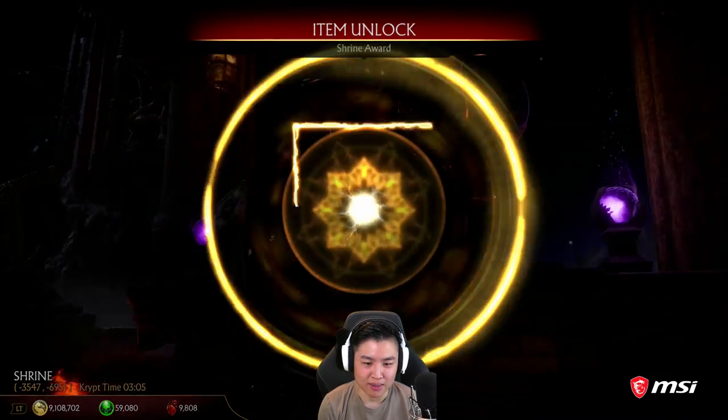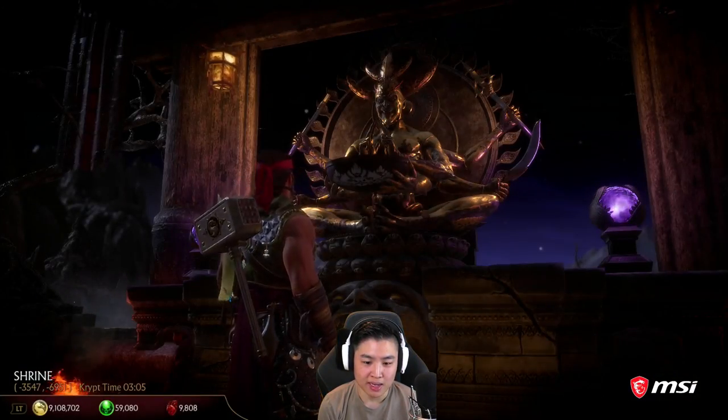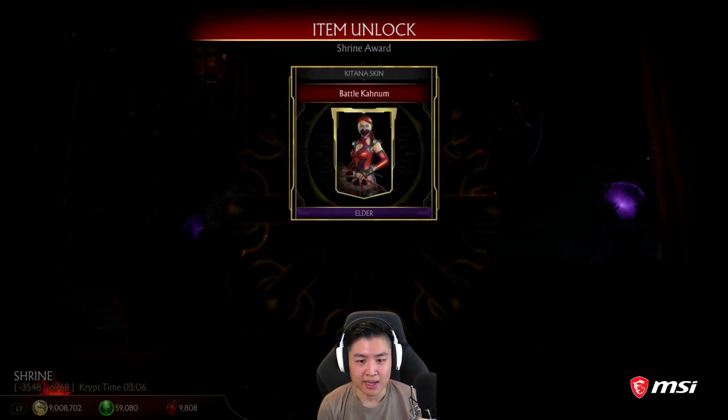We got Shao Kahn, now Kodokan. Another Kodokan — what is it trying to tell me? Another 100,000 coins. The skin selection right now is phenomenal. D'vorah swag. We might unlock it in here. We got Frost. Katana skin.